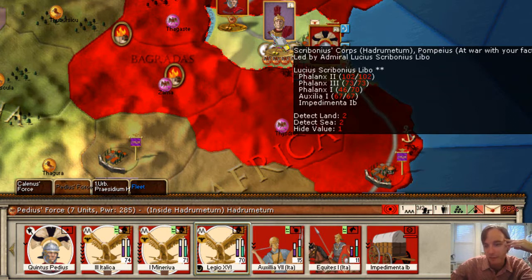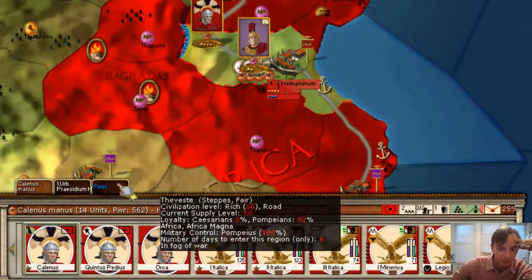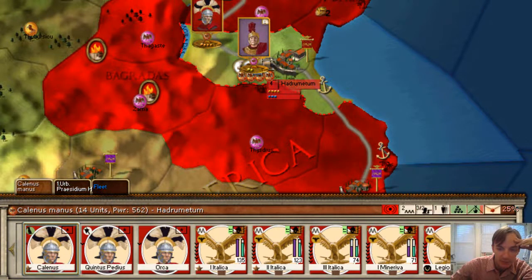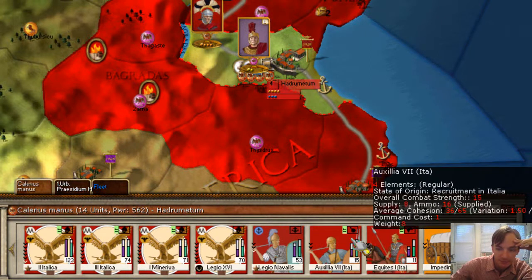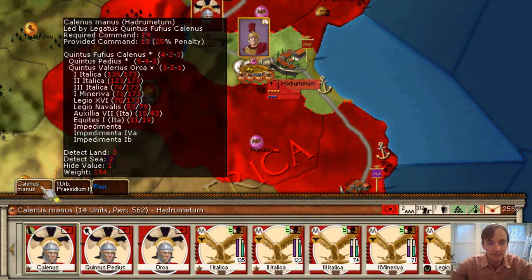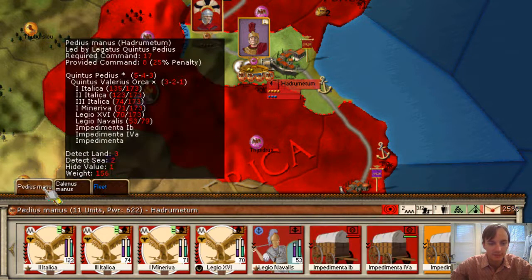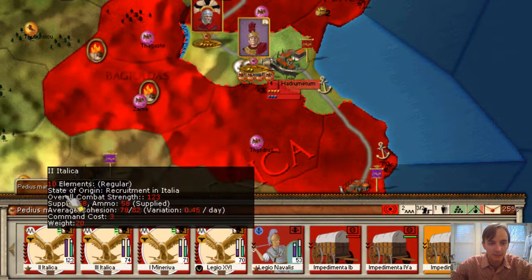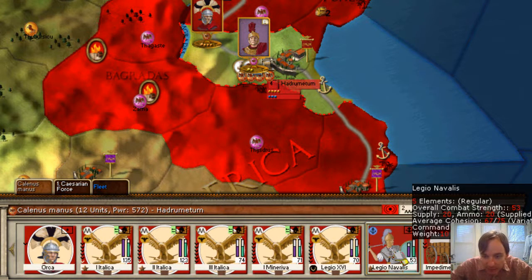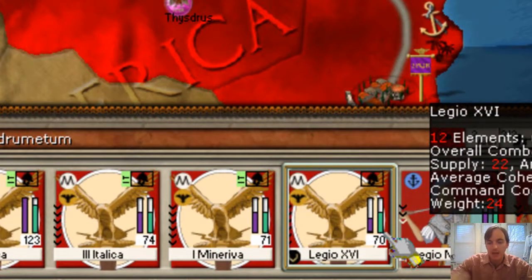So you can kind of just do the rough math — 172 — they're at about a power of 300. What I'm going to do is merge these. We looked at merging before. And now we do have a penalty bonus. Let's see what the penalty about the loss is — we would need to get rid of six units. Can we do that? Let's get rid of these two units. Now we have a 20% penalty. Let's find the weakest legion — 70. The 70 just tells you the power.